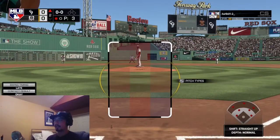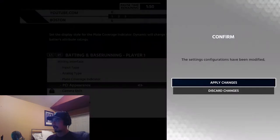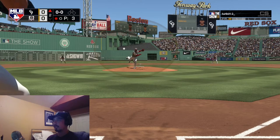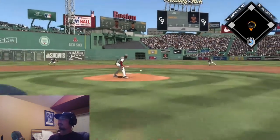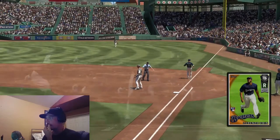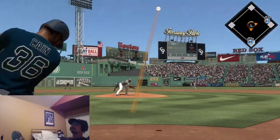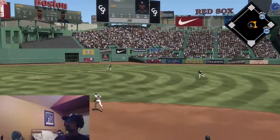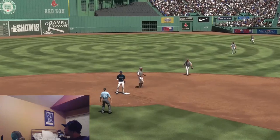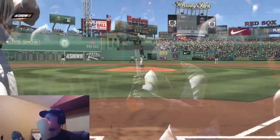I am having some trouble hitting right now, so I'm gonna try dynamic PCI — I've heard people like Grand Salami Gaming say they're hitting a lot better with it, so let's try it. There we go — we got a base hit with Andrelton Simmons! Lorenzo Cain coming up. Oh God — he had it. Just bad luck I guess.